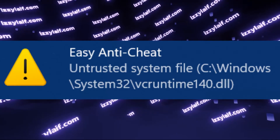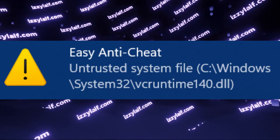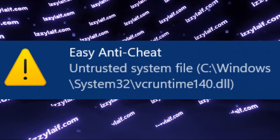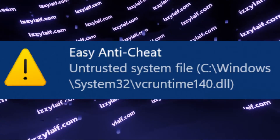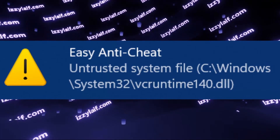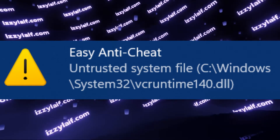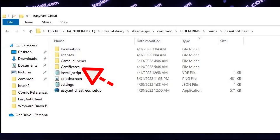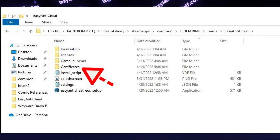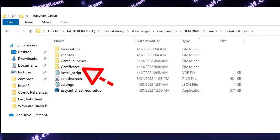That's why if there is, for example, a system library — a DLL file — that is known to have contained vulnerabilities in the past that have been addressed and fixed in a newer version, Easy Anti-Cheat will complain about it. The way Easy Anti-Cheat knows about those files is through certificates. There is a special folder inside Easy Anti-Cheat — usually located inside each game folder — and if you have multiple EAC-protected games, each game folder will have its own copy of Easy Anti-Cheat with its own certificate store.